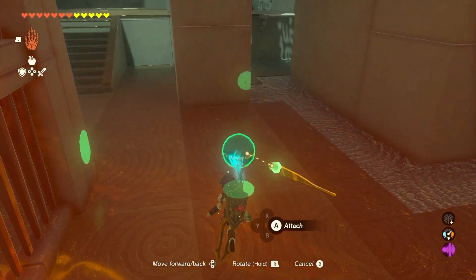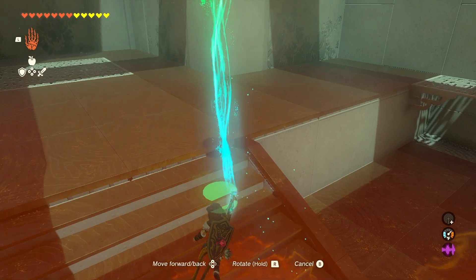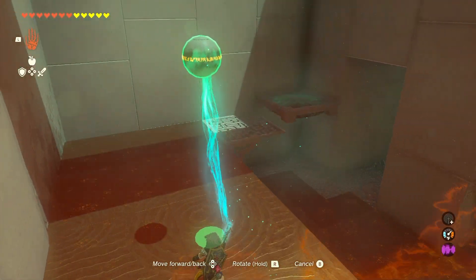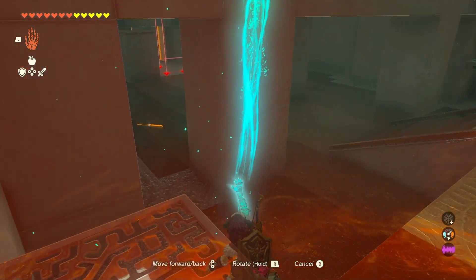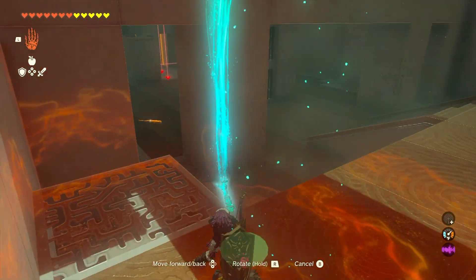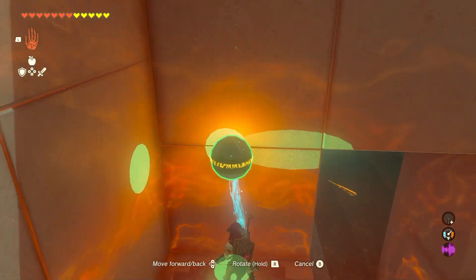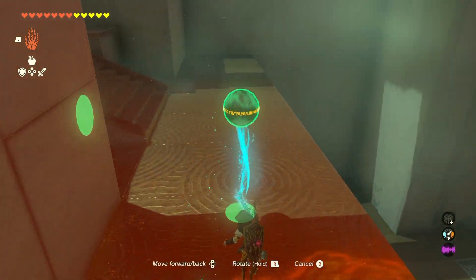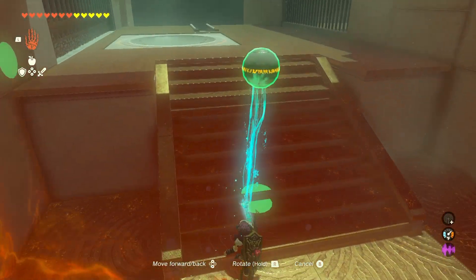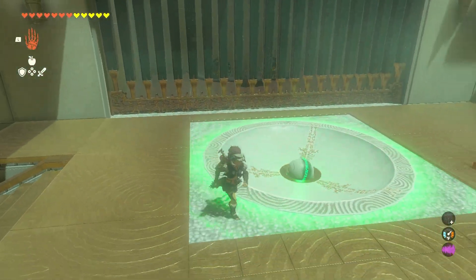Alright guys, so you already know the name of the game — we've got to put the ball in the hole here. To do so, you can take either side elevator. All roads lead to the same place. Okay, now we're done with treasure chests. So really all we've got to do now is get out of the shrine and go ahead and put the ball in the hole.